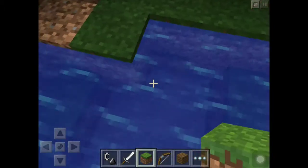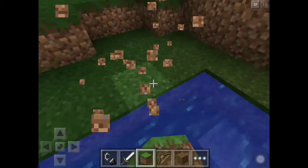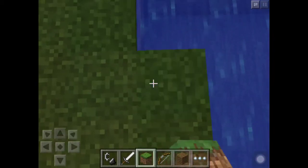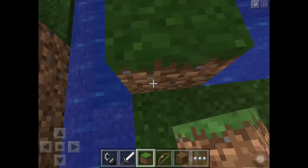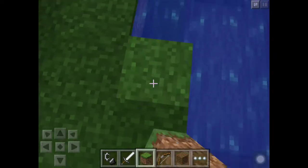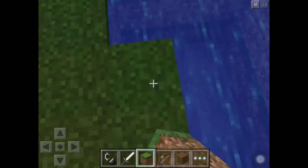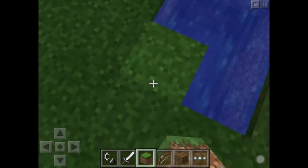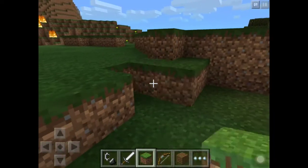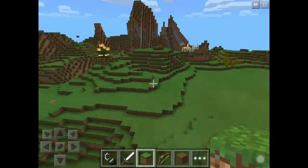So the actual Mindblast, which we call Mindblast 2.0 Beta, has the regular IP mcpe.mindblast.us and the port is 19132. And the new server that I'm actually playing on right now has the IP play.mindblast.us. On here it has an open 9.0 generation, and mobs like monsters and animals are generated on these worlds. You'll also be able to get the new blocks and all the new features.